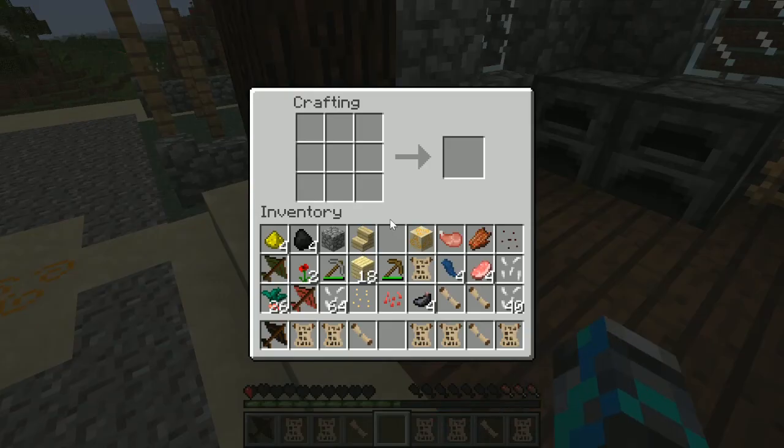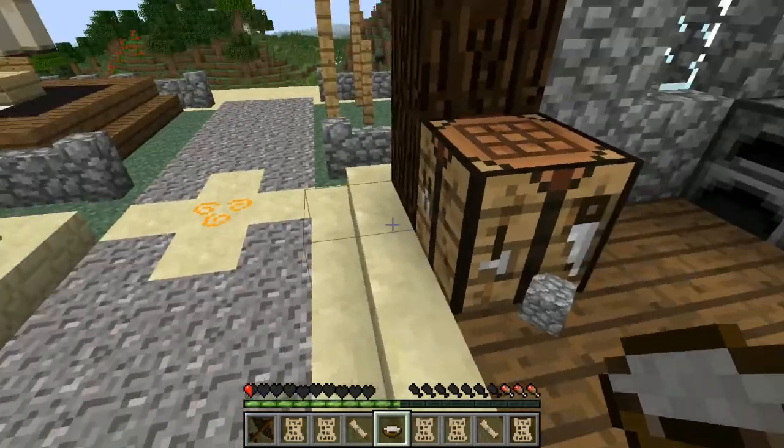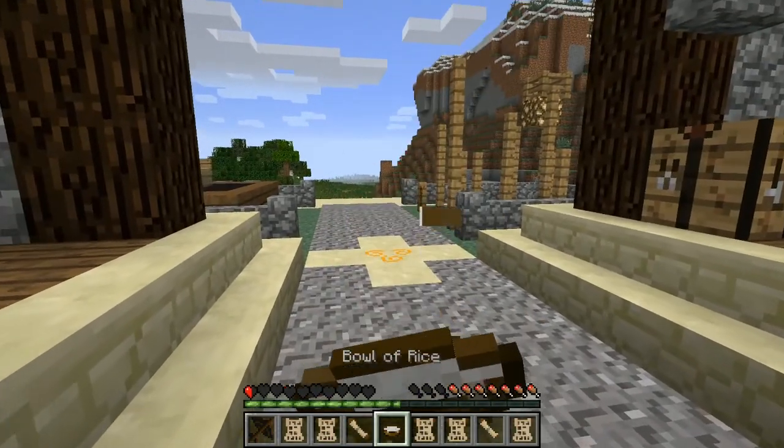Can I use my blossom wood to make a crafting table? Yes I can! Oh my inventory is full. Yeah, I forgot all about these rice bowls - rice bowls are OP!